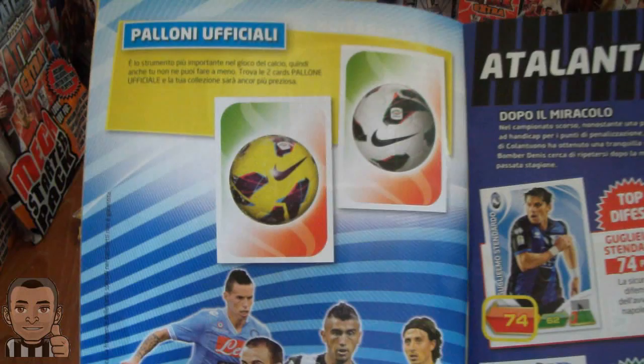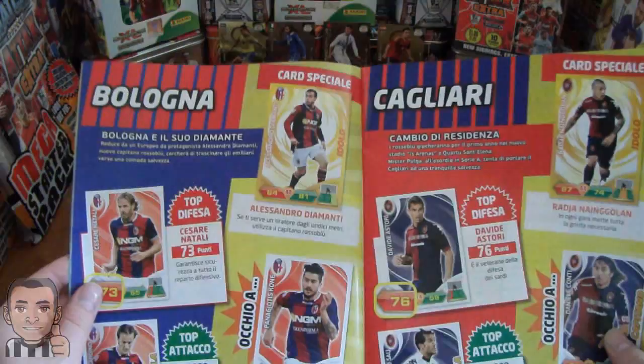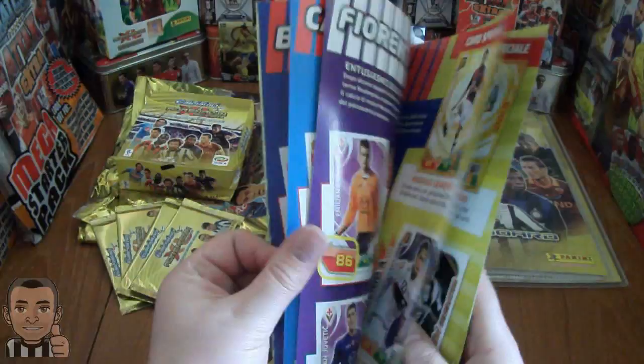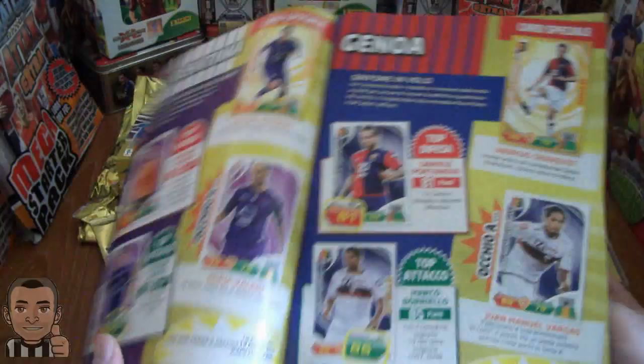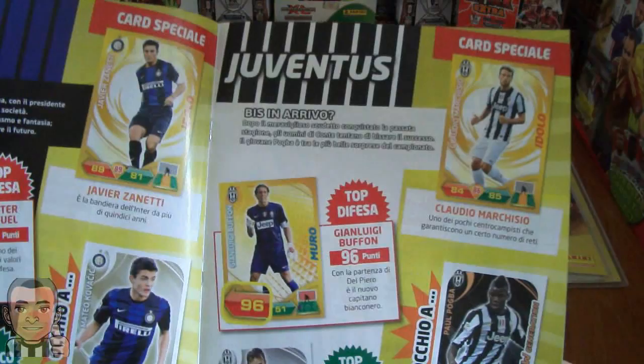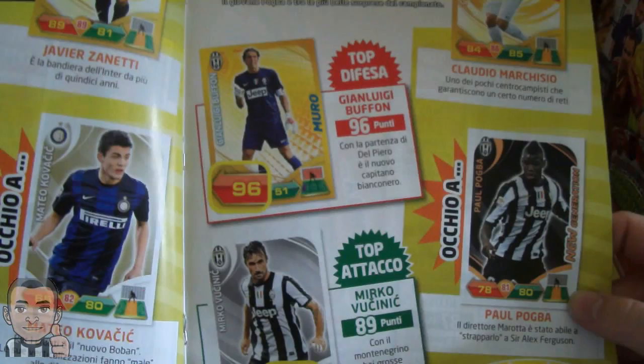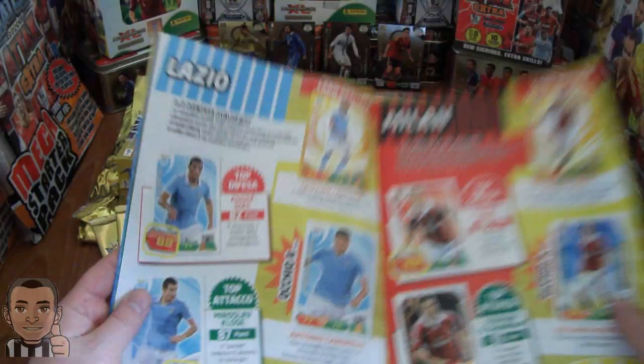There are the official balls, which are only going to be produced 100 of each, so very rare. Moving on to the teams: Atalanta, Bologna, Calciatori showing the special cards, Catania, Chievo Verona, Fiorentina, Genoa, Inter Milan. Then the mighty Juventus - Claudio Marchisio the fans favourite, rising star Paul Pogba, Mirko Vucinic top attacking, top defence, and of course Gigi Buffon - the greatest keeper ever.